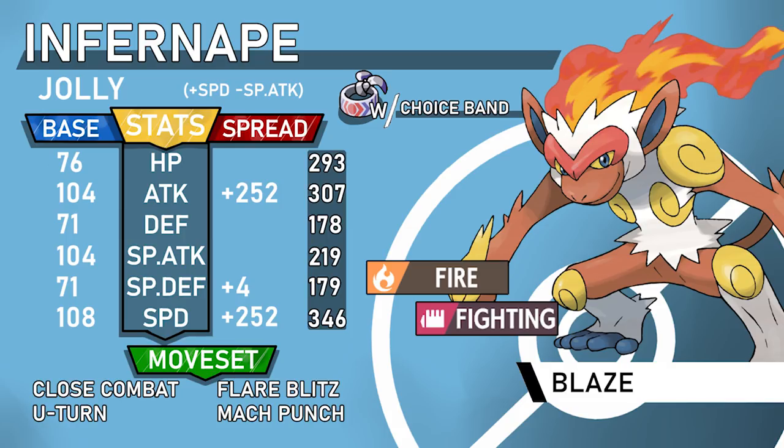You always want Jolly nature. I think Infernape almost always runs a plus-Speed nature unless you're running a defensive set, but we're not at the point in the metagame where you want Slack Off in front of it for Weavile and Scizor. The metagame needs to develop more first. So: Jolly nature, max Speed, max Attack, and split the remaining EVs into Special Defense.